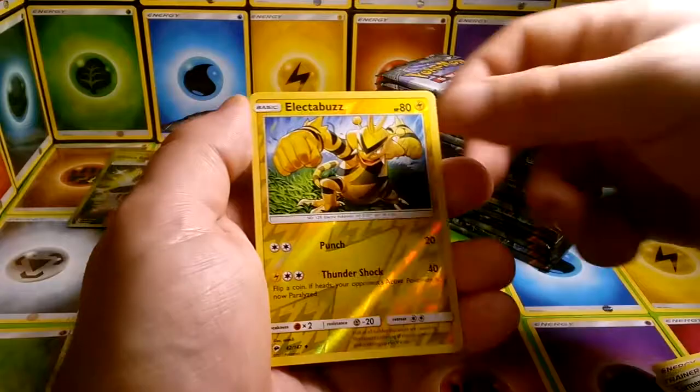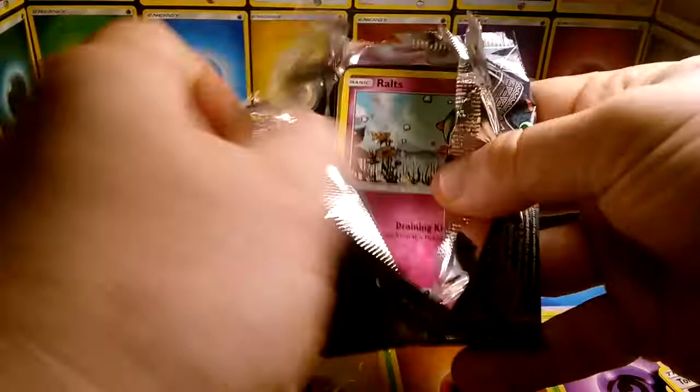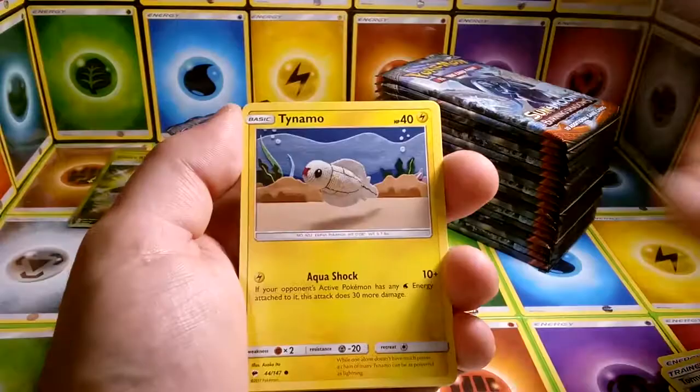Lana, reverse Electabuzz which is an uncommon, and a Tangrowth. It's cool to see Tangrowth and some of the older Pokemon coming back in the new set, as well as a lot of new Pokemon. Never really know what's happening. It's another pretty large set — I'm pretty sure there's 147 cards, not counting the Secret Rares, so it's a pretty decent size.